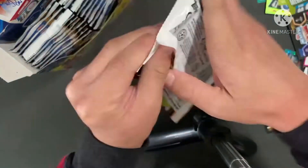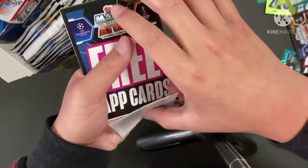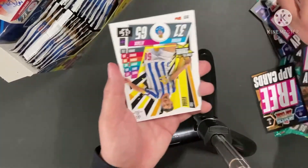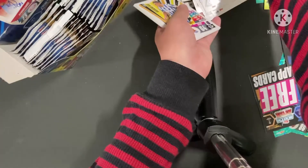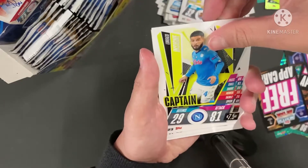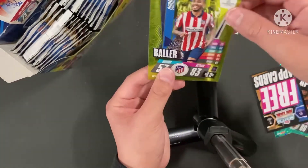Next pack. I don't want the Sancho Limited Edition. I thought it was Suarez for a second. Security tag, yay! How many security tags are we going to get? Comment down below. So we have Viera Time to Shine, Insignate Captain, Loris Captain, nice. Death Squad Update, Cancelo Squad Update. And it's a Baller — Carrera.